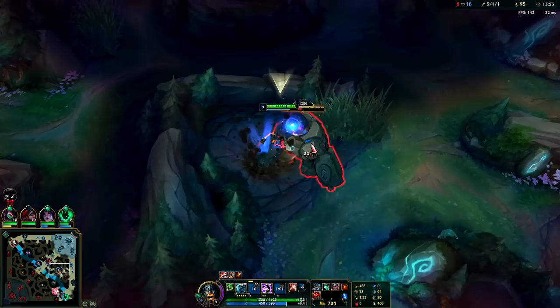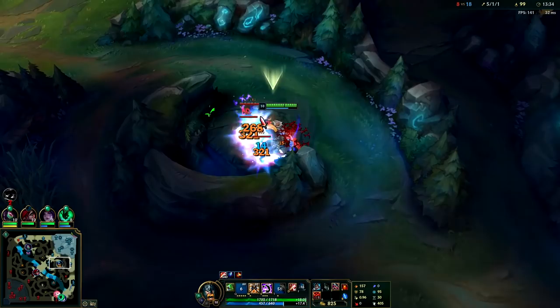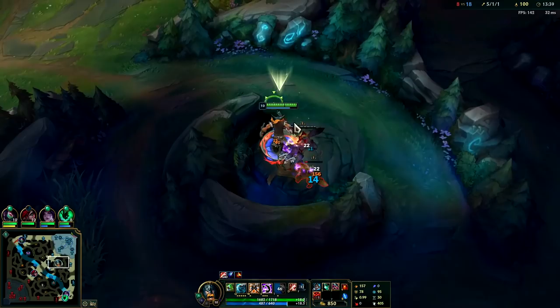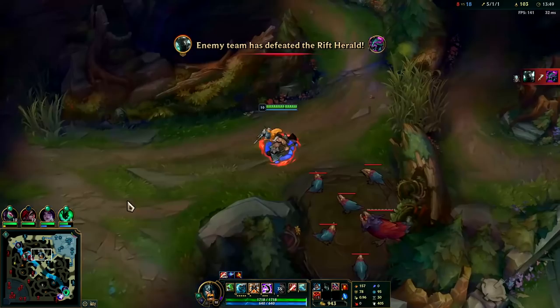You should be able to take down things like Kha'Zix 1v1, particularly early game. Once Kha'Zix gets one or two items it can get really awkward. But pre-six, like I said, the only champions Olaf really struggles with are a good Graves or a good Elise — even things like Warwick and Udyr, Olaf has the edge on in 1v1s to the death, which is why you want a five-camp clear into the scuttle crab.